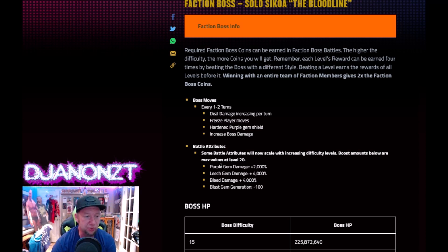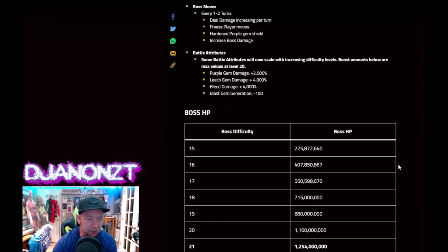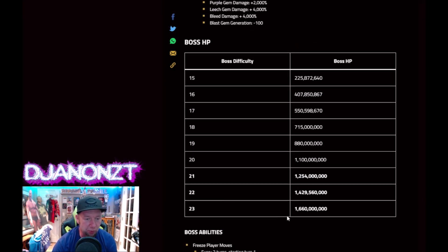Battle attributes: don't use Blast Gems — put your Ridge away. Bleed damage 4,000%. Leech damage 4,000%. Purple Gems 2,000%. Those are the damage buffs you're working with this week.